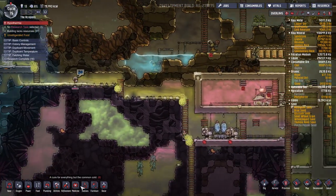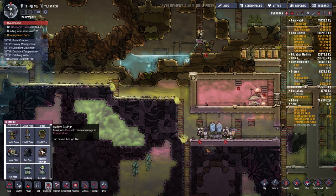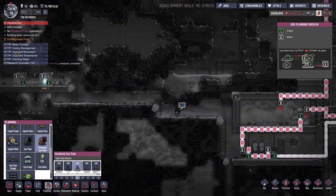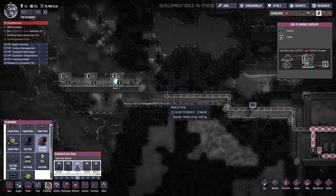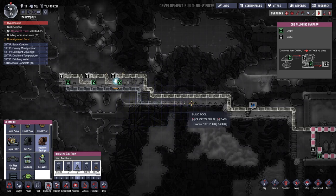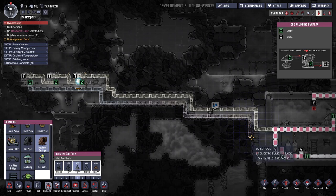Okay, we've got to get the gas pipes hooked up, get the gas works in line. Let's use insulated gas pipes — I think insulated gas pipes might be the best way to go. The white one is the intake, and then we've got the output. Okay, I think we did it.